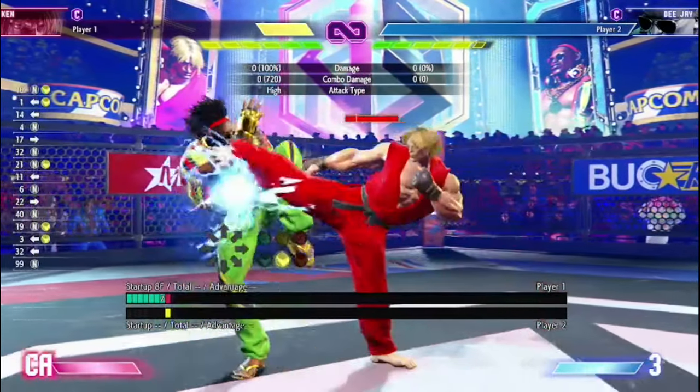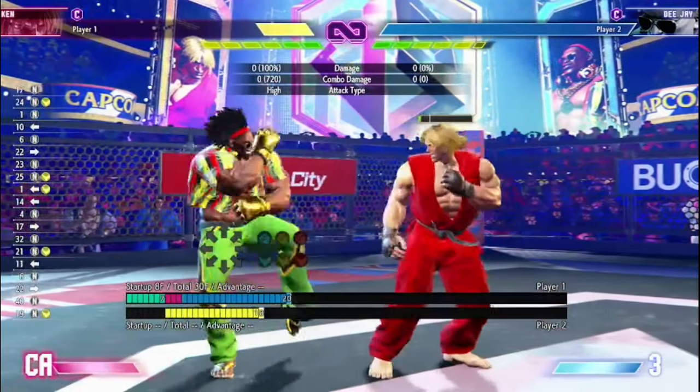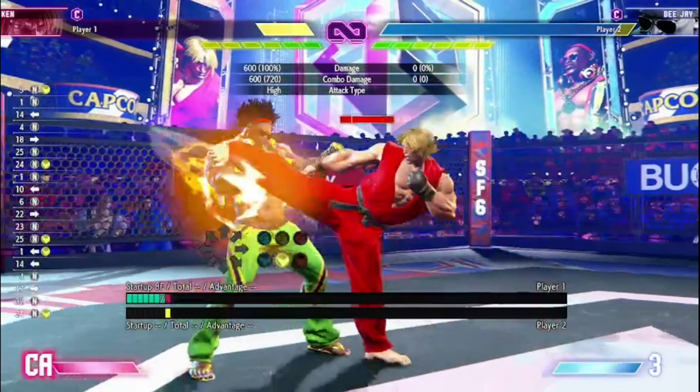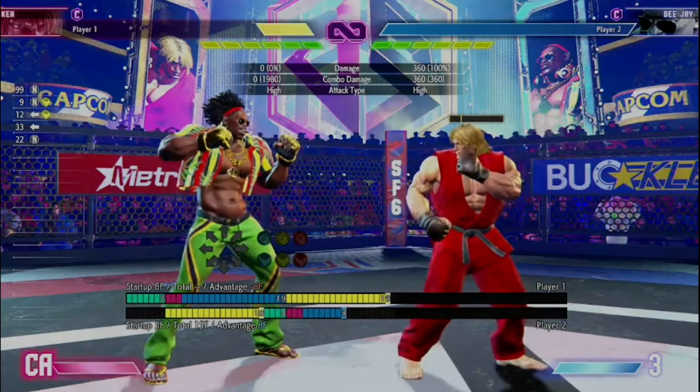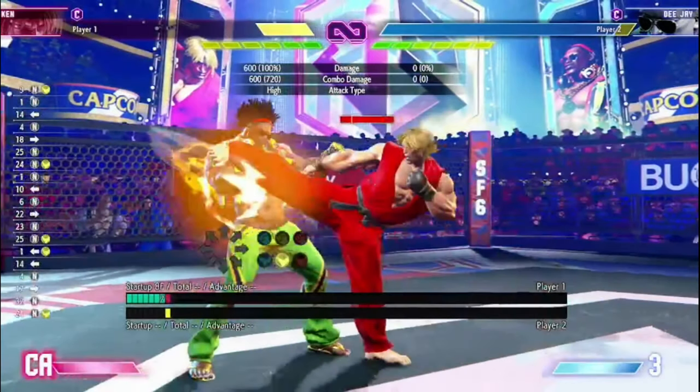You're looking for a counter hit. This is a normal hit, which is only plus 3 and not enough to combo with. Also, stand medium kick is punishable on block, so mind your spacing to keep it as safe as you can. It's like anything — you won't be able to abuse it.